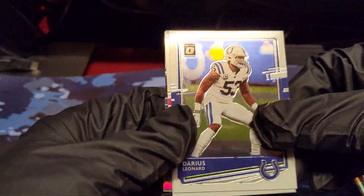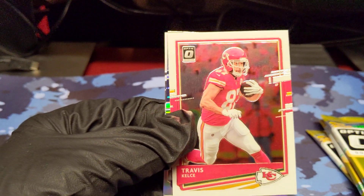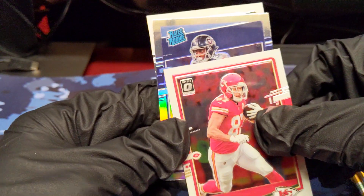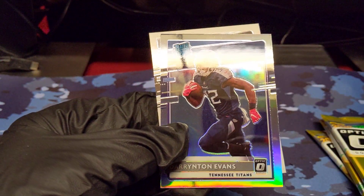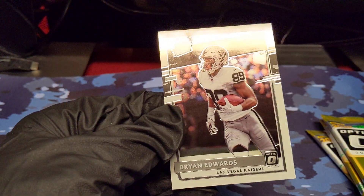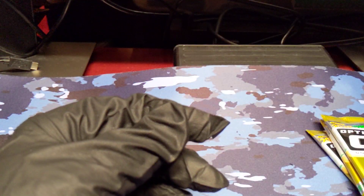Out of these last few packs — Darius Leonard, Travis Kelce. Nice Chiefs base card. We've got a rated rookie — it is a Titan Darrington Evans hollow. And then our base rated rookie is Brian Edwards. Still not doing too well on the rookies.